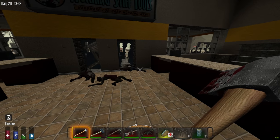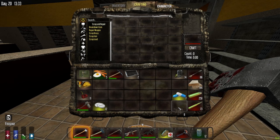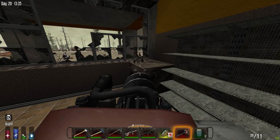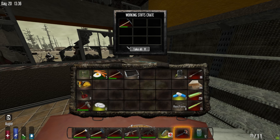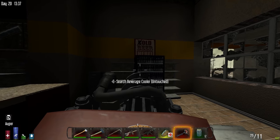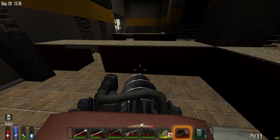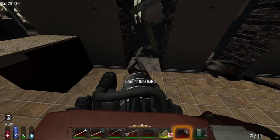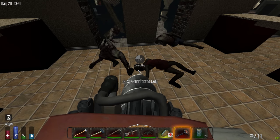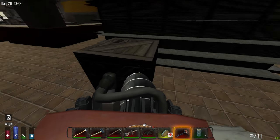I did bring my auger with me for super fast looting, so let's go ahead and get that out — hopefully it's not stupidly loud. I'll take another pickaxe. I do like the new beverage coolers; anything that adds a little extra variety I'm generally going to be a fan of. I'm going to take that too because I mentioned I need some brass.